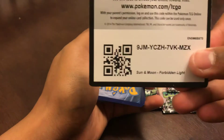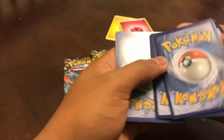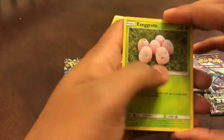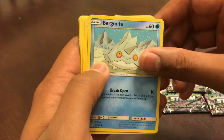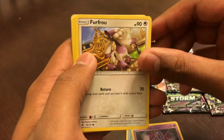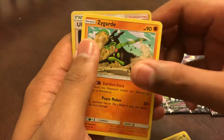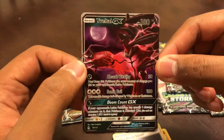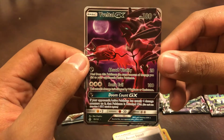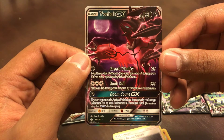Alright, code card. Goomy, Bergmite, Honedge, Furfrou, Gabite, Sliggoo, Zygarde — reverse holo — and a Velta GX. Let's go! Dang, a sword — Vitality Heal: heal from this Pokémon the same amount of damage you did to your opponent's active Pokémon. Sonic Evil: this attack damage is not affected by weakness or resistance. Dang, all right, this card requires a sleeve.